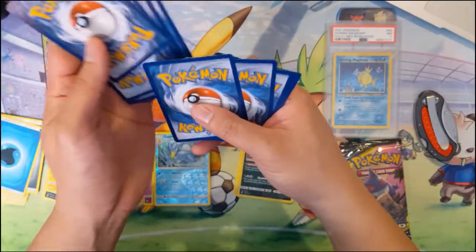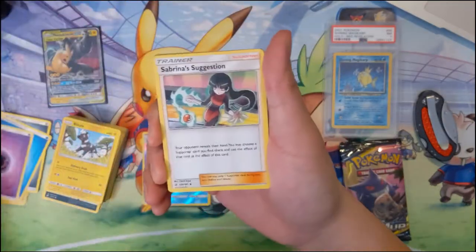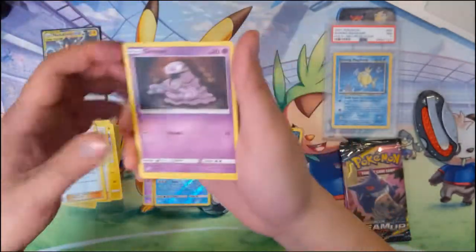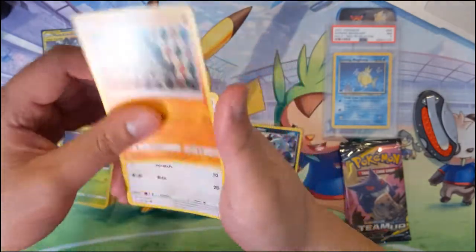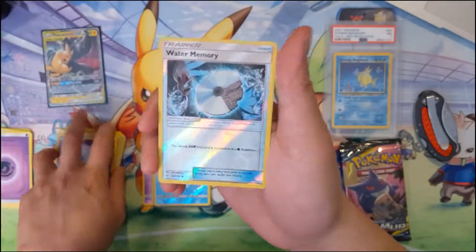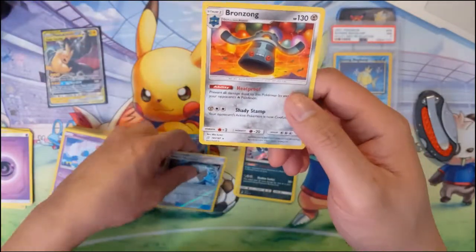For the meta, two energy is sometimes too much unless there's a good way to ramp it up. For darkness I'm not aware of one — there are a couple of ways to do fire and ways to do psychic. Water energy memory reverse — we don't care for that — and a Bronzong. I'm curious about this card; the fact that it can't take fire damage I find very interesting.